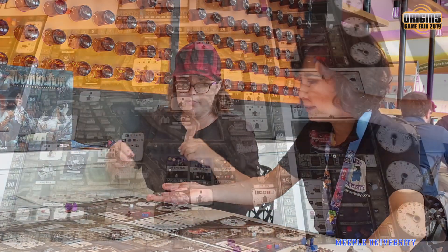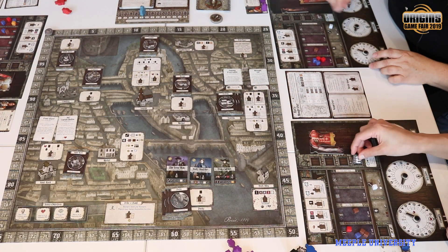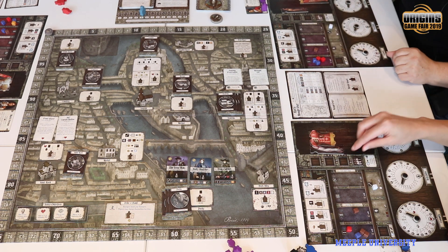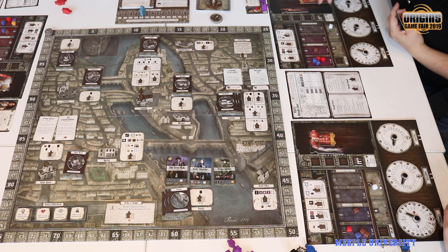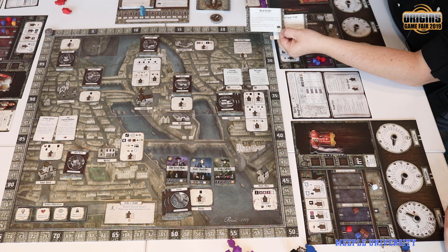Let's put those uncharged — they go right here on your board. You can have up to four. When they're uncharged they look like this, and whenever the charging event happens you would charge them.